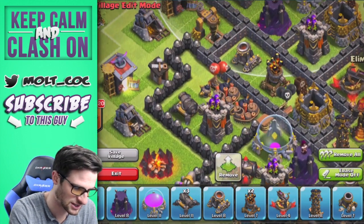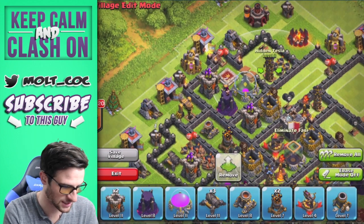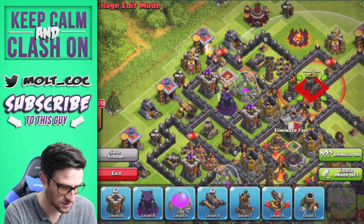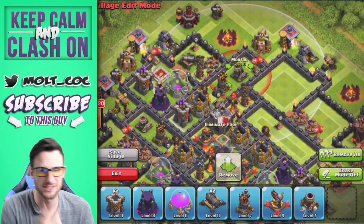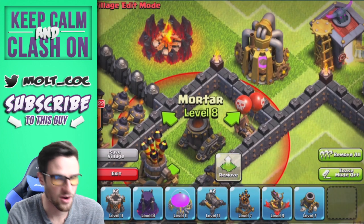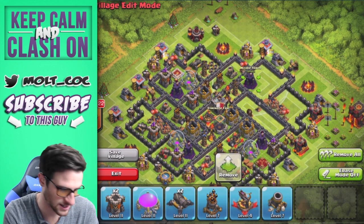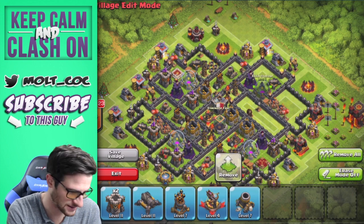We're going to put another archer tower right here as well as our lowly barbarian king. You can see these double trap areas and single trap areas right here, which I feel like are going to work pretty well. Let's bring in this tesla and a cannon right here. We've got another archer tower right here as well as another mortar. The mortar is one spot away from the wall so there's that little gap - just to help out with the range of archers. If barbarians are right up against the wall, the mortar is not going to be able to hit them.